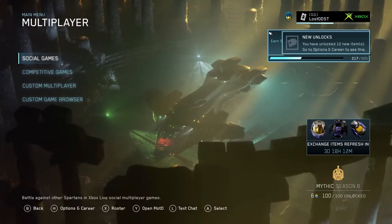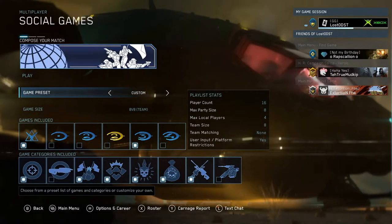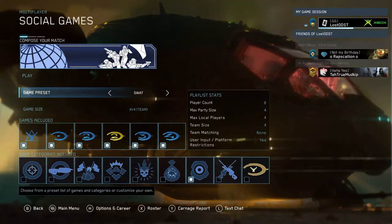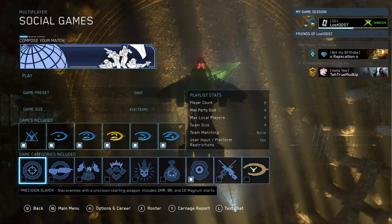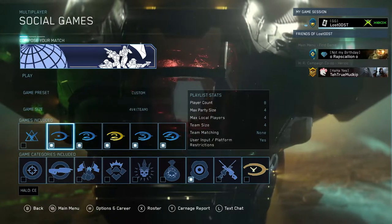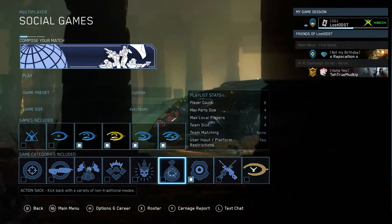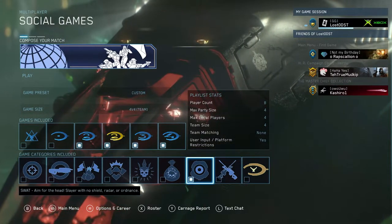Now that we've looked over the challenges, the best way I found to get progress towards both of them at the same time is by playing SWAT. SWAT is honestly probably the best game type for completing most challenges in this game. You want to go ahead and choose SWAT, take off Reach and CE, and only have Halo 2, Halo 2 Anniversary, Halo 3, and Halo 4 selected since we can only use the battle rifle. For selected game types, choose SWAT only.